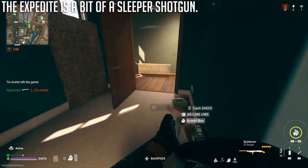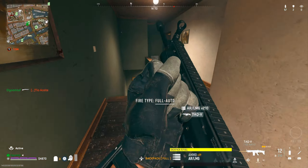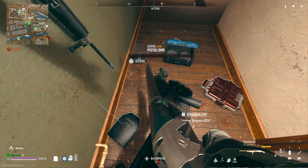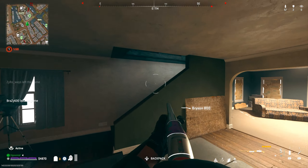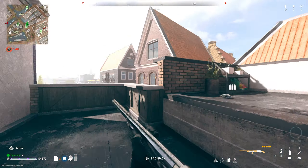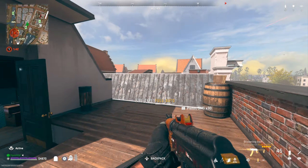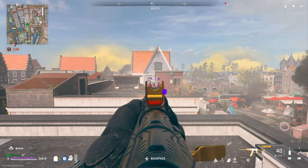The Expedite finally found its place. It's got an amazing time to kill up close - literally like 400 milliseconds or something ridiculous - and past that it's still decent but not as good as the pumps. It finally has its place in the shotgun meta and that's really cool. I really enjoy using it after the buff with its 200 damage, and I think it's also in a great spot.